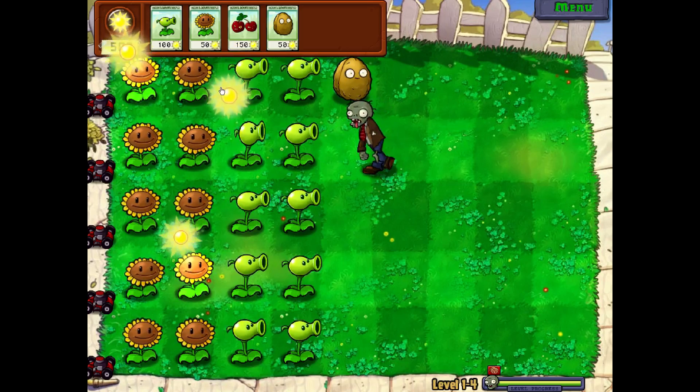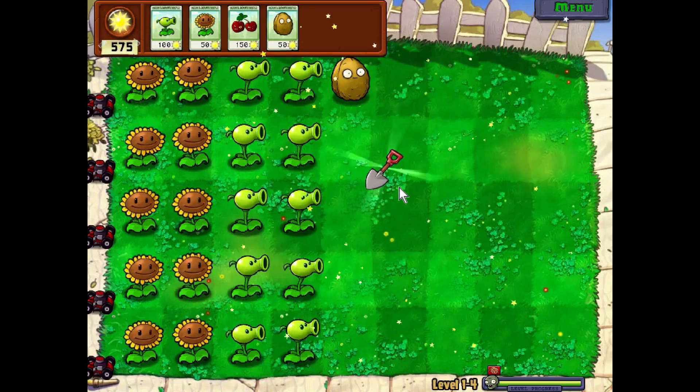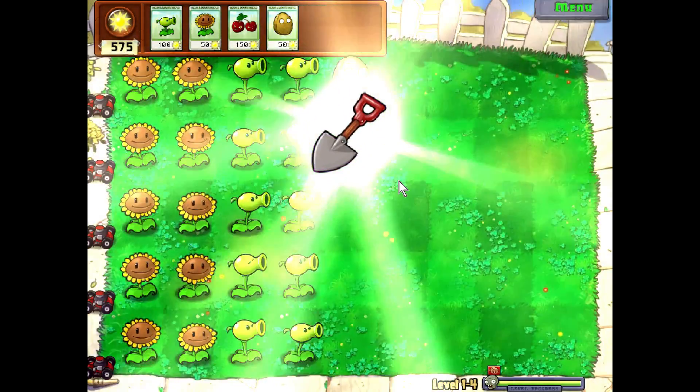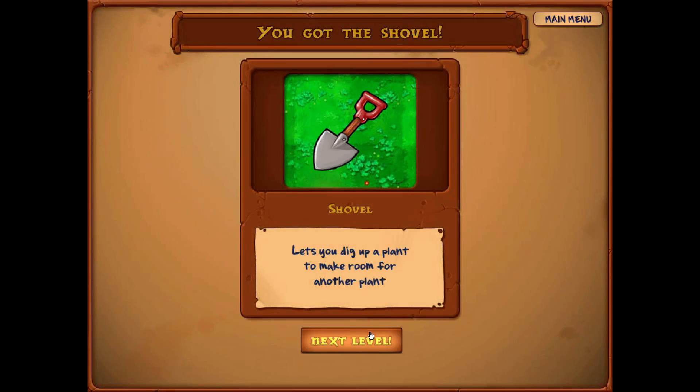When you make a custom zombie, your custom zombie guy appears as the leader of the huge wave every time — I kind of wish it was randomized and just every now and then happened, because it's kind of dull. And we get the shovel, which lets you dig up a plant to make room for another.